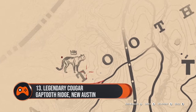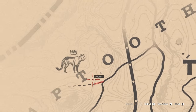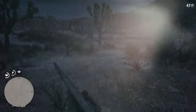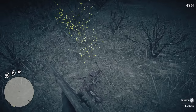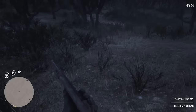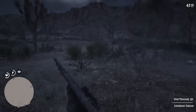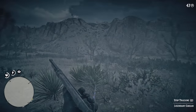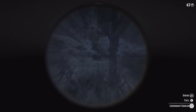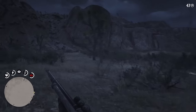13. Legendary Cougar, Gaptooth Ridge, New Austin. You can find this furry fiend prowling near Gaptooth Ridge, a little west of Tumbleweed in New Austin. Once you make it spawn by tracking its various fur remains and paw marks, stay alert as the cougar is extremely difficult to hit outside of deadeye mode. While you should really use a rifle for a clean kill, we also take a semi-automatic shotgun just in case you find yourself within nibbling distance of the big cat.